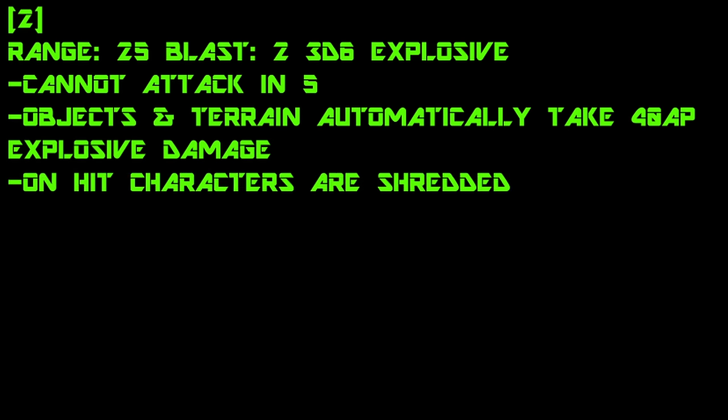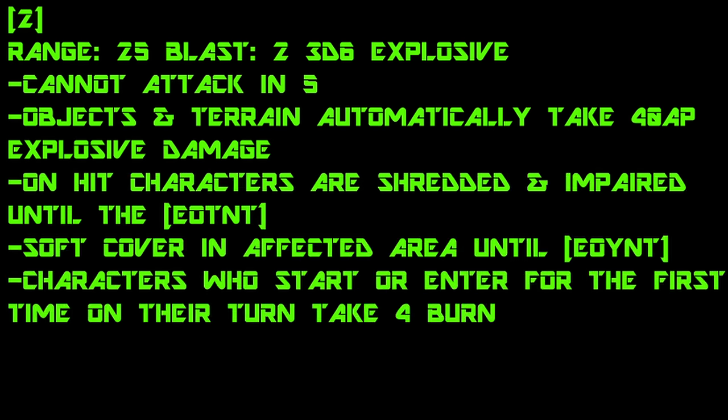Apocalypse die 2: range of 25, blast 2, 3d6 explosive damage. Objects and terrain in the area automatically take 40 AP explosive damage. And on hit, characters become shredded and impaired until the end of their next turn. The blast cloud is a burning storm — until the end of your next turn, characters within the affected area receive soft cover, and characters that start their turn within the area or move there for the first time in a round take 4 burn.